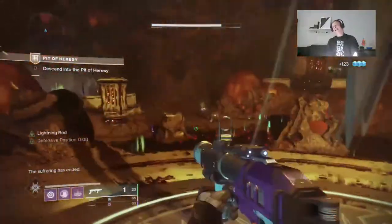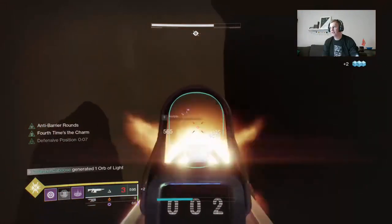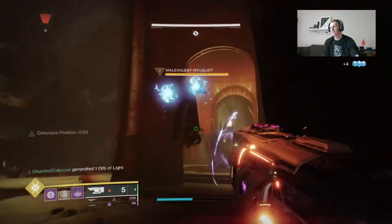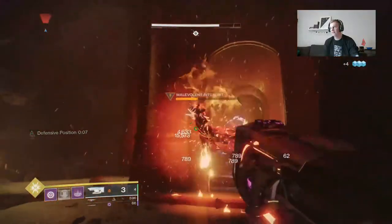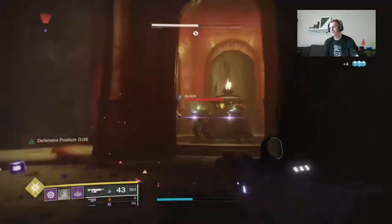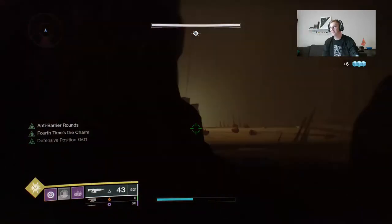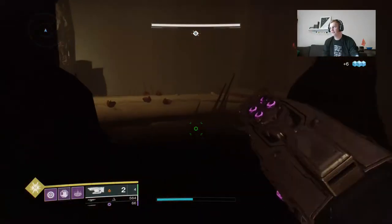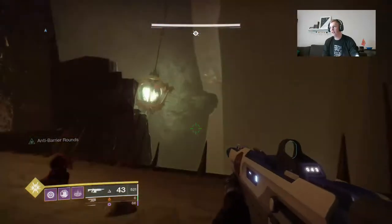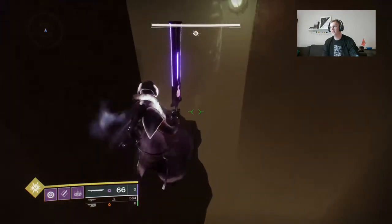Now moving on to the witch puzzle. Very similar to the first encounter — nice and slow, take your time. You can look up maps to find where everything is, but I didn't and it worked out fine. The main thing is go nice and slow. Jotunn is really handy for those Wizards — if you have it, you'll probably kill every Wizard in about three or four shots.